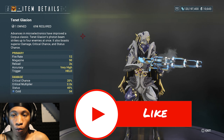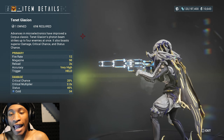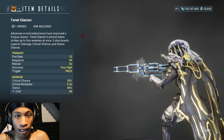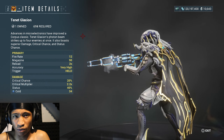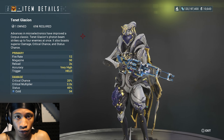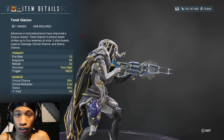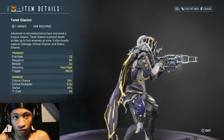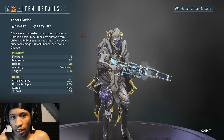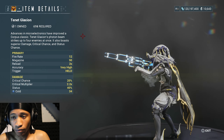Welcome back to another Warframe weapon build video — haven't done these in a while, so welcome back. Today I'm finally doing the Tenet Glaxion. The Tenet Glaxion is a Tenet weapon you can get from the Corpus Lich, so you need to find a good Corpus mission to take the Lich down. You'll also need to do the Golden Hand, which uses the Granum Crowns. I'll have more info in the description if you want to know exactly what I'm talking about.